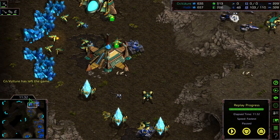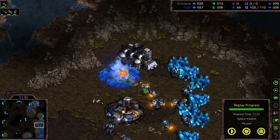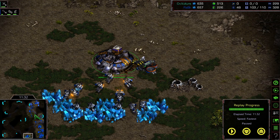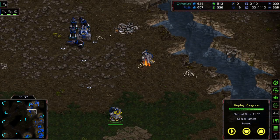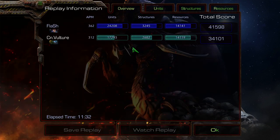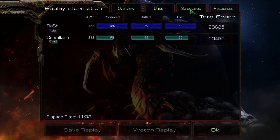Interesting strategy here by Flash — notice that he did not decide to turtle up in his main. There was a try to drop some units, and remember while he attacked he even expanded into that location. Pretty great job by him showing us that it is possible to be aggressive as a Terran when facing a Protoss — you don't really have to turtle up. Let's check the stats quickly. Really good lesson: if you are a Terran facing a Protoss you could try this out. I hope this is a great inspiration for you. Once again thank you for watching this replay — this is your host Tommy signing out.